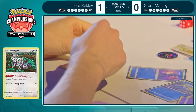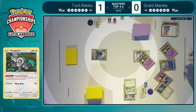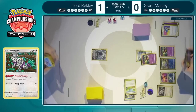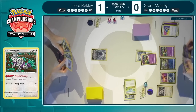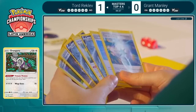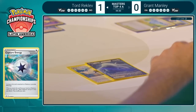I want to note how Grant immediately attaches a Capture Energy and immediately searches for the Oranguru. This shows that he's really planning ahead — he's not playing a card and then thinking what he's going to grab; he already knows exactly what he's thinking. There's a lot of fluidity in his play and I really like that. Once you've played against Lugia probably 12 times over the weekend, it starts to feel like muscle memory at this point.